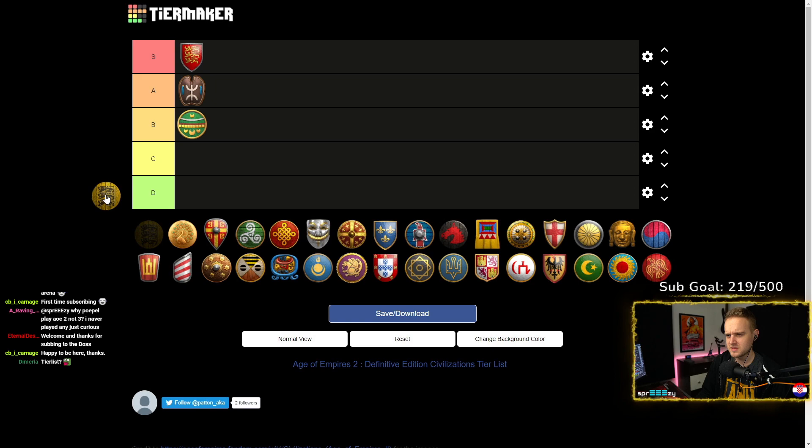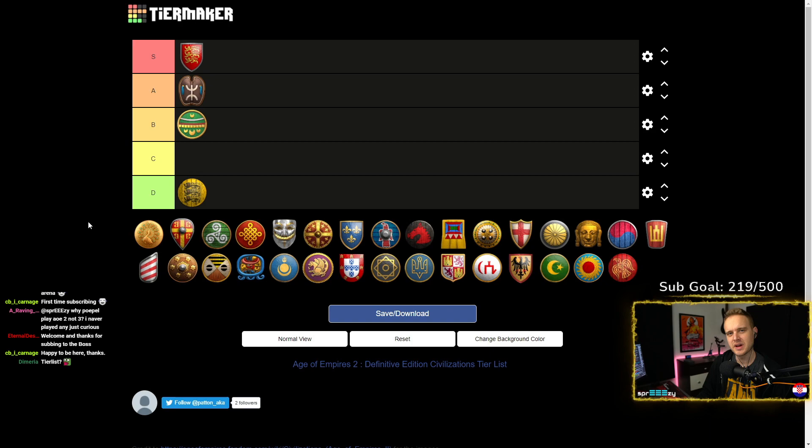Bulgarians — for new players, a straight-up D in my opinion. They don't have crossbows, they have some weird upgrades, and they have a Krepost. These are very unorthodox strategies that make it hard for new players to even understand what Bulgarians are supposed to do in their timings. Hitting some critical quick timings with Bulgarians — I would not recommend them.